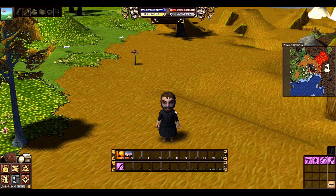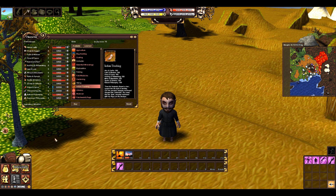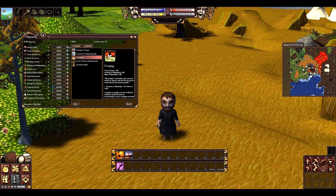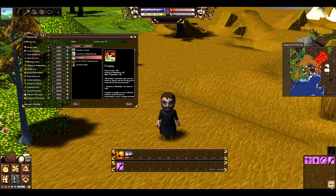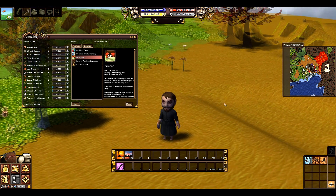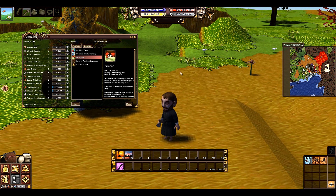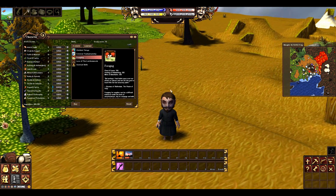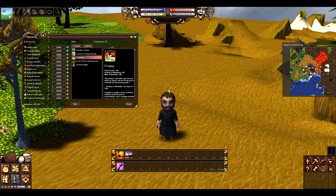First off what you're going to want to do is open up your studying tab. Now if you haven't seen the last episode, I bought the foraging skill. In the foraging skill you can make yourself some berry straws and also use the foraging movement, which when turned on will help me find more items in a single area — it will basically spawn more items whenever I'm walking around.